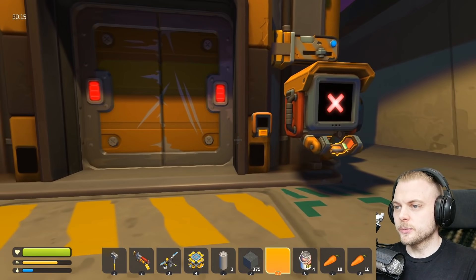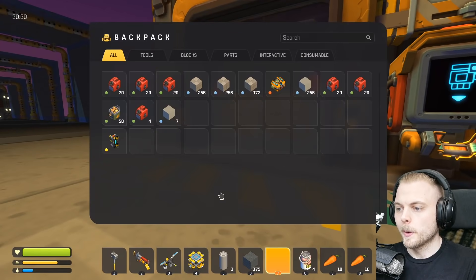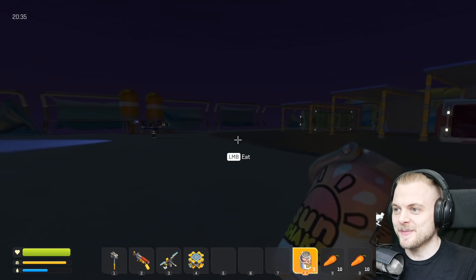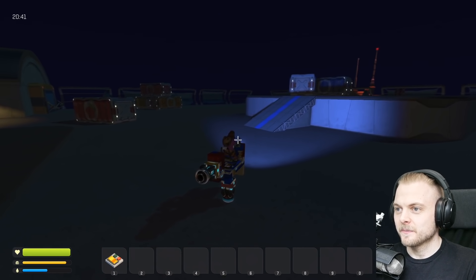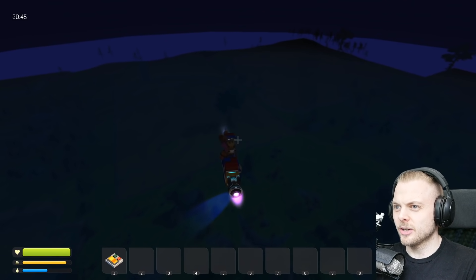This one doesn't work either. Even though we've been to the top floor of this one, it's locked us out. Huh, that's interesting. Anyway, it's getting late, so we better make our way back to our base. But that, guys, has been my little plane. And might I say, it's probably one of the best things I've built in Scrap Mechanics, because it works so freaking well.